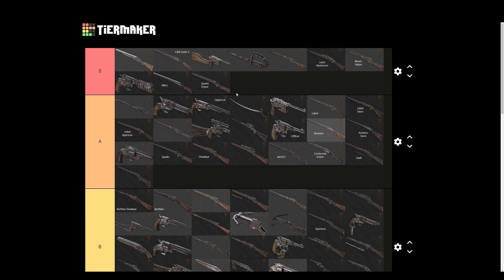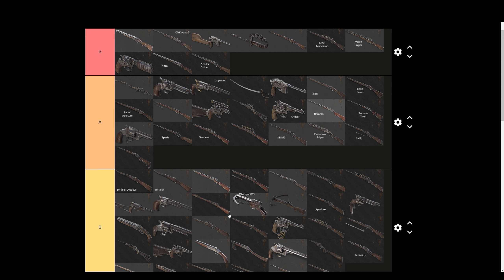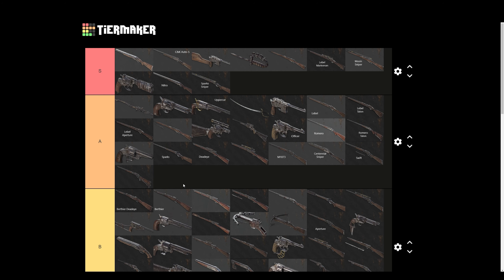Now with the three new weapons that are out and not on the list — I'll add them. The Crag is S tier easily. The Lamat Carbine is B tier, it's not that great. And the new Martini — I forgot what it's called — but that's A tier. Even though it has the sawed-off iron sights, that fire rate with long ammo is nuts. It's really good, so A tier.